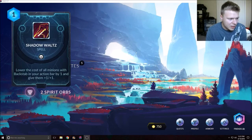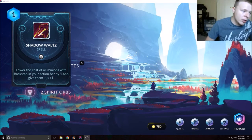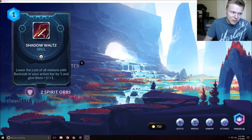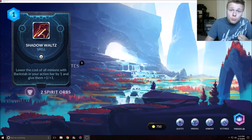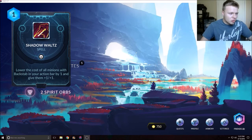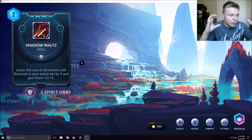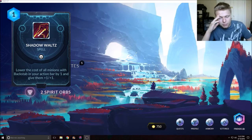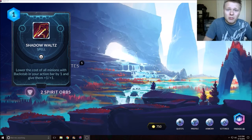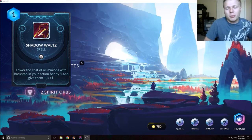The last card today is Shadow Walls — one mana: lower the cost of all minions with Backstab in your action bar by one, and give them plus one plus one. This is a three-of auto-include in any backstab deck because it is great. You lower their cost and buff them at the same time for one mana. Duelyst just made backstab so good with one card. I can't wait for these to come out because I want to build a really good backstab deck.